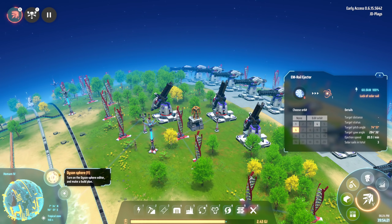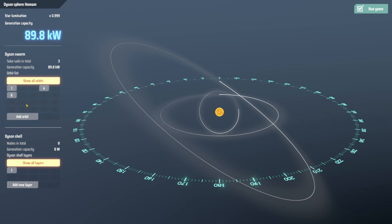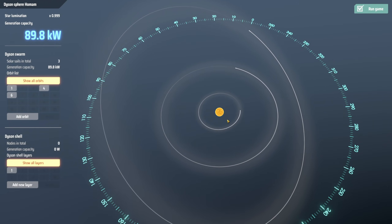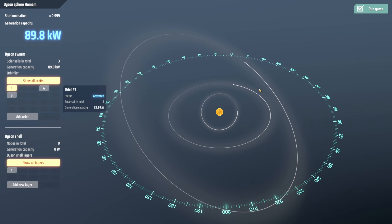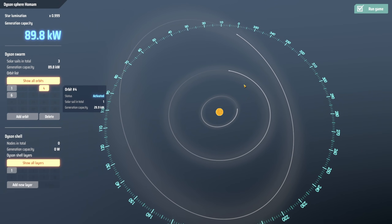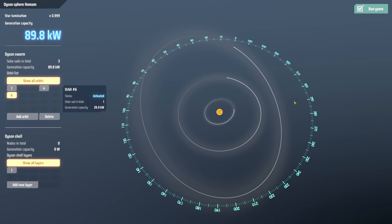As for the actual orbit itself and optimizations, I've done some testing and I honestly can't find the difference between a close orbit, a mid distance orbit, and a far orbit. As you can see, I have orbit number one — the one everybody starts with — which has one sail at 29.9 kilowatts. Orbit number four, the tight close orbit, is also at 29.9 kilowatts. And the far out orbit is also 29.9 kilowatts.